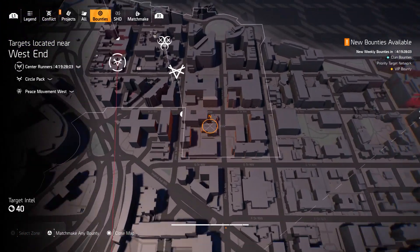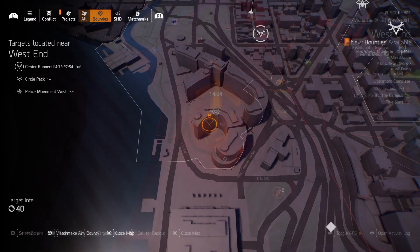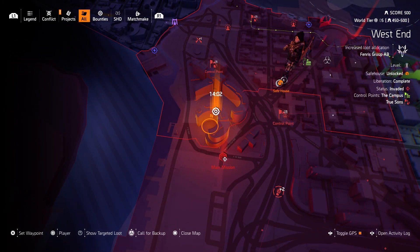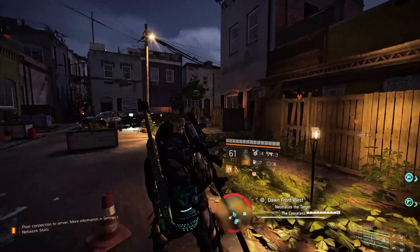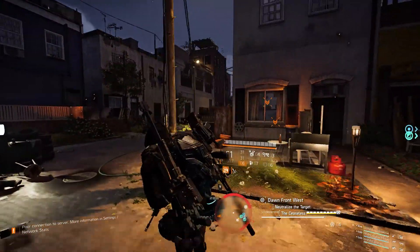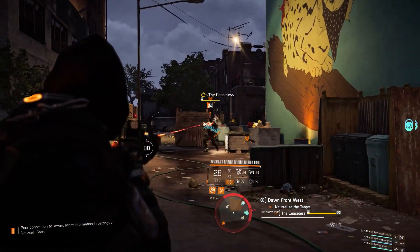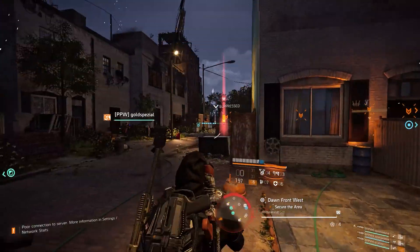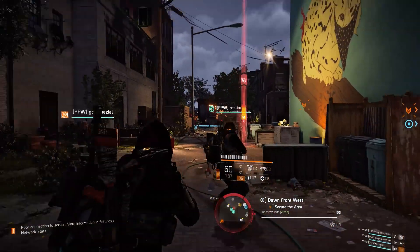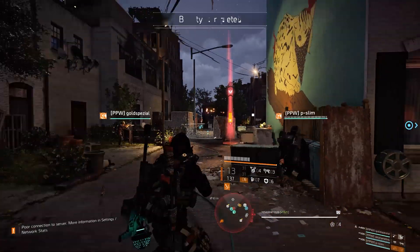For West End, we got a few drops right over here — this bounty where we need to fight the hunters. You know that pool? We got a few right over there as well. It's pretty easy guys. The only thing you have to do is do a few bounties. I got mine after 6 or 7 bounties, but my friend Gold got 3 drops before that, and Slim got 2 drops before that.